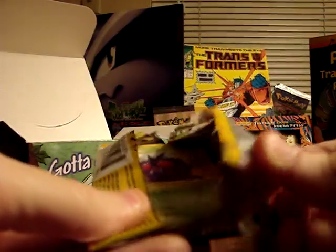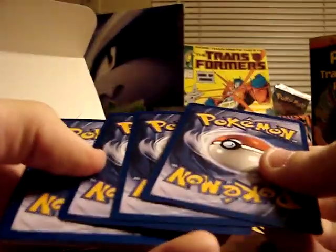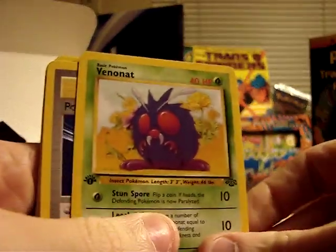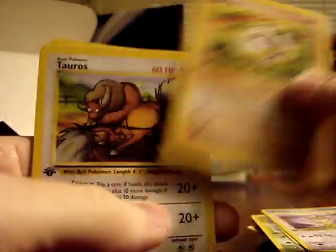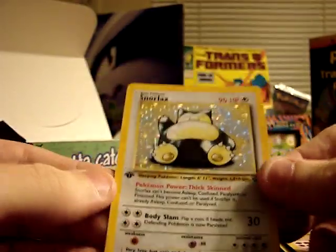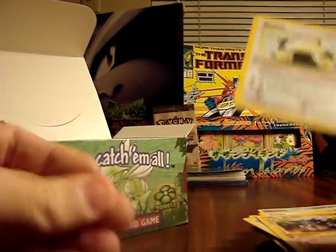I got this on eBay — not necessarily the best price in the world, but as I mentioned earlier I've got a job now and I'm able to afford a little bit of fun money once in a while. I felt this would be a fun way to spend some cash. Venonat, Pokeball, Eevee, Bellsprout, Goldeen, Meowth, Mankey, Tauros, Fearow, Rhydon, and a Snorlax Holographic. I've always really liked Snorlax as a Pokemon, so this is kind of a fun card for me to get.